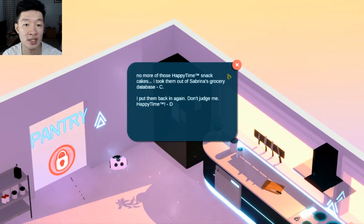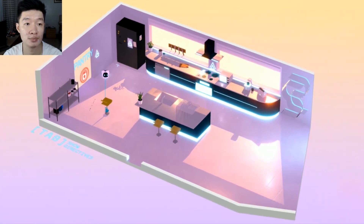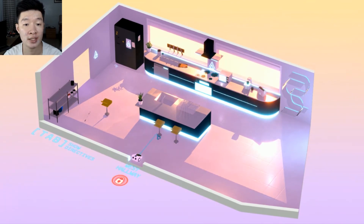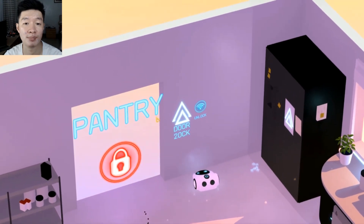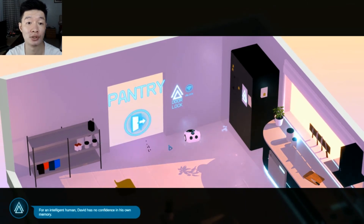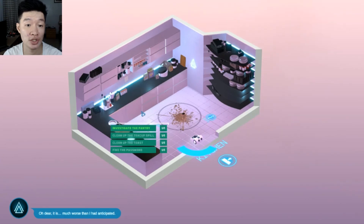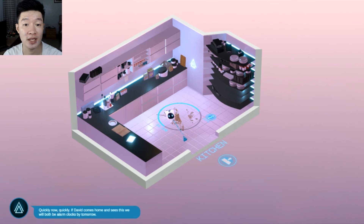I read a note: 'No more of those happy time snack cakes — I got them out of Sabrina's grocery database.' Happy Time! The password must be 'happy time.' Let me do this before I forget — the password has something unique about it. I try: happy time. That is the true password! Now I'm inside the pantry. Another mess — investigate and clean it up. I got this!